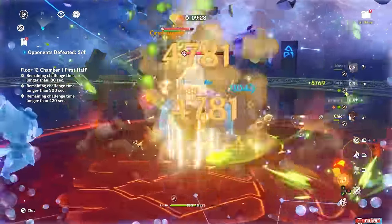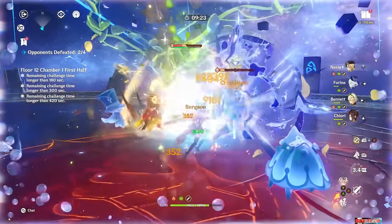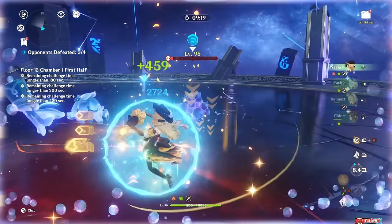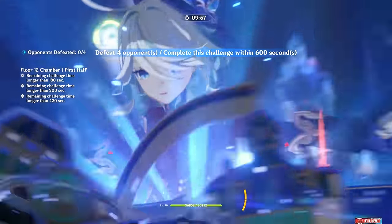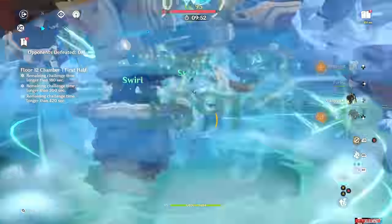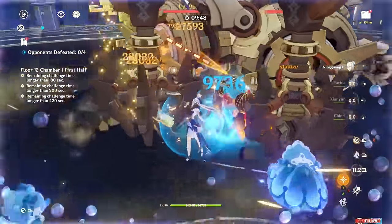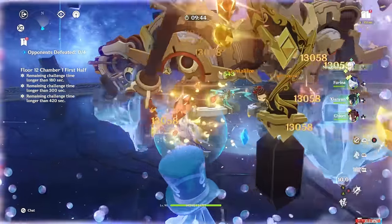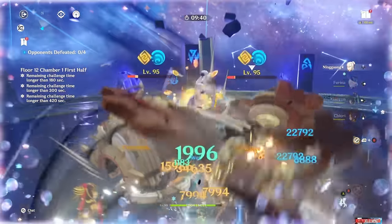Jiori is a Geo Sword user who specializes in off-field damage using her Tomato Doll summoning skill. This skill summons 1 doll normally and a second if a Geo Construct is present. The second doll doesn't double her damage — it's closer to a 30% increase overall. Her skill also has a secondary effect depending on whether you tap skill again, where you switch automatically to the next character and activate additional coordinated Geo attacks, or tap normal attack instead, where you get a very short 5-second Geo infusion.